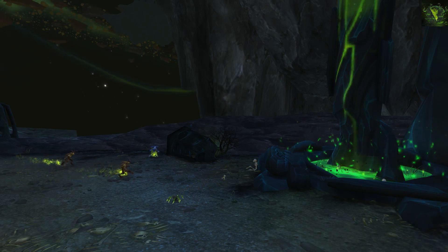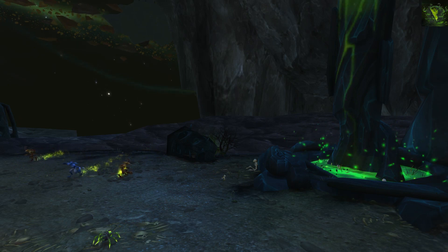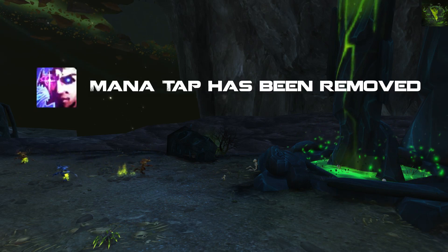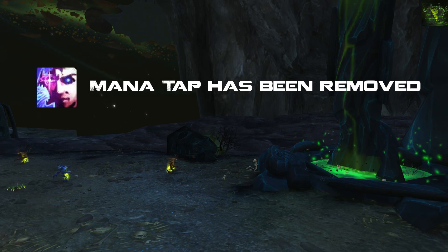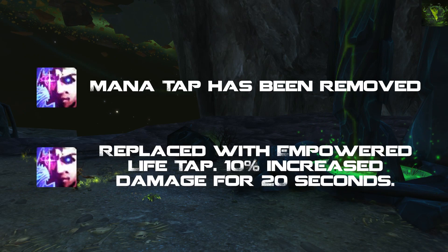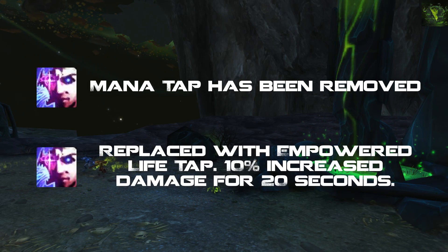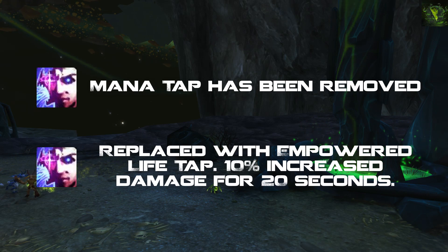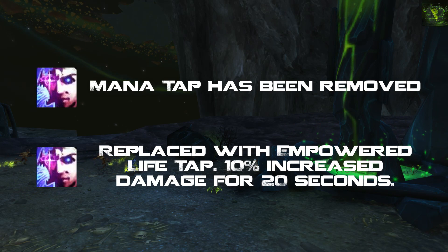Before we get into it, I'm going to show you the main changes in 7.1.5. First, they've actually removed Mana Tap. A lot of you will be happy about this. They've replaced Mana Tap with a new spell called Empowered Life Tap, which takes your current Life Tap — no extra button — and makes it so that when you hit it, you gain 10% increased damage for 20 seconds. This will probably be our go-to talent for almost every situation.